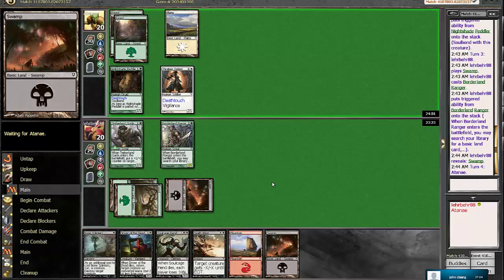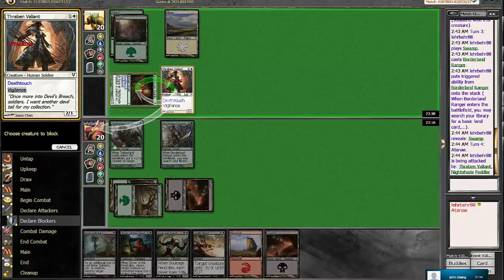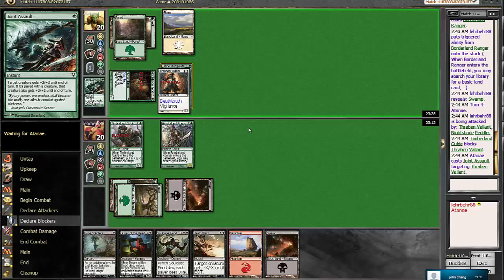Next turn we will swing in, or if he swings in against us with his deathtouch guy, we will block, because we have our Driver of the Dead in hand. So we can get back that Timberland Guide. Having the two-drop in our yard is more valuable than having it on the field at this point. So if he swings, we will block. Indeed he does. We'll block the Thrombin Valiant. If he decides to pump, that's okay. He does play the Joint Assault, so he had it last turn. So that was definitely the right play there.